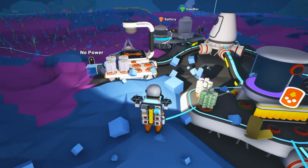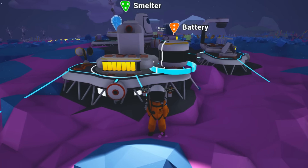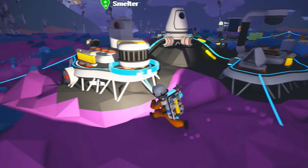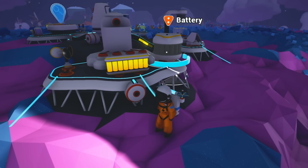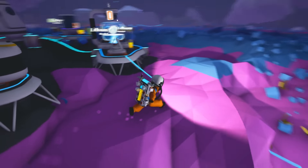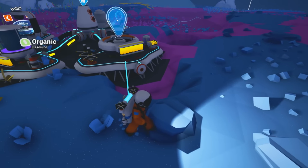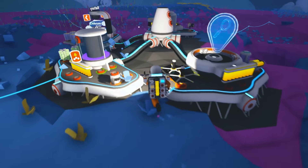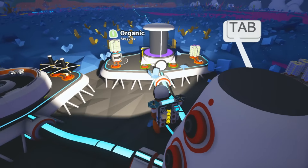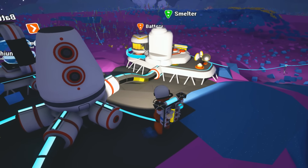It looks like the machines are filling up first, and then the battery. So the machine is now filled up over here — see if it starts sending to the battery. It's filling up that one now. Okay, so that's filled up, and now it should be going to the battery. Yeah — so it fills up your machines first and then the battery. That's cool. Let's do another one. I like that you can see the power flow, like where it's going — that's fantastic. And yeah the battery now is filling up as you can see.